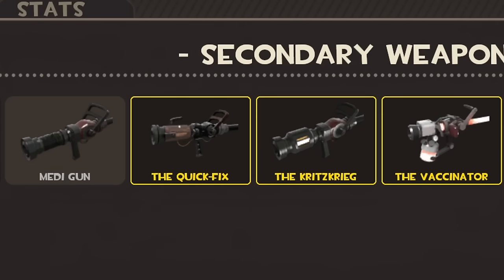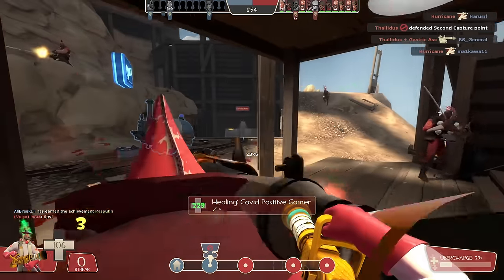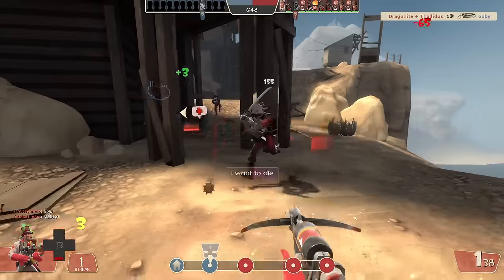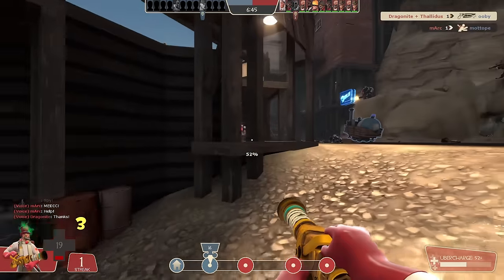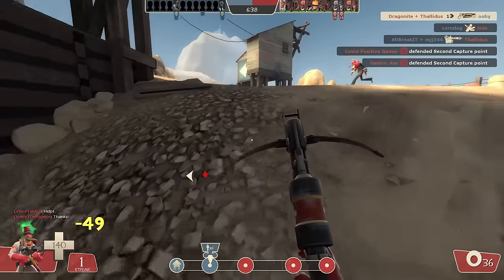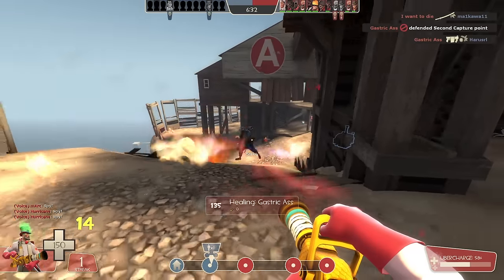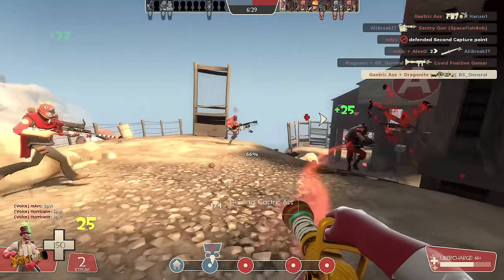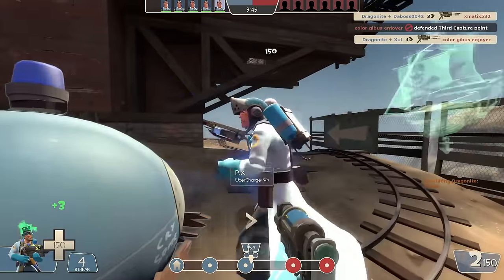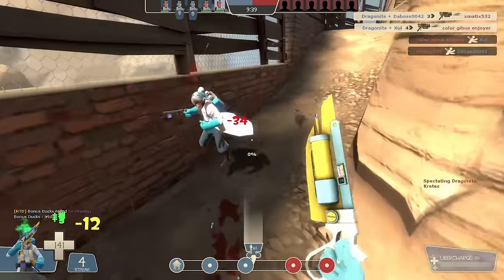Medic has a wide variety of secondaries — but because I'm not entirely sure how two mediguns sharing the same uber meter would work, I'll use the equip region cop-out, since each medigun has a different backpack associated with it. If we did ignore the uber problem, I could see the merit in running two mediguns instead of a crossbow — being able to provide both crits and uber to your team at the same time would be huge. Being able to use the crossbow and the Blutsauger at the same time would make battle Medic a lot of fun, but not having any means of using uber would effectively neuter the class.